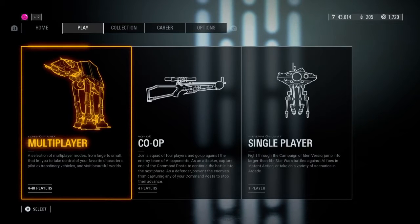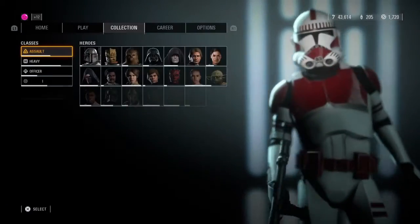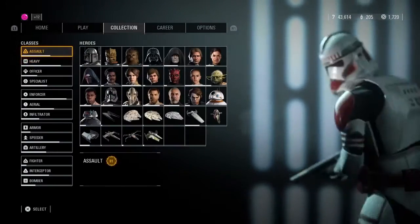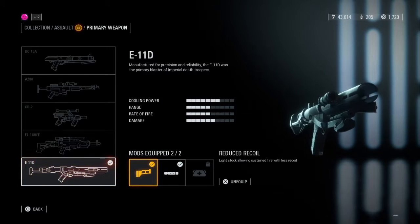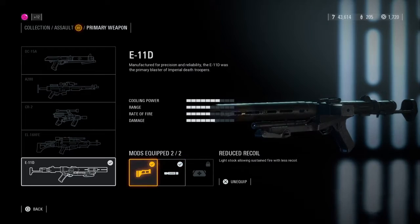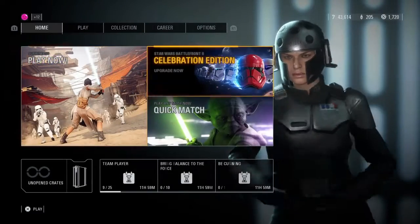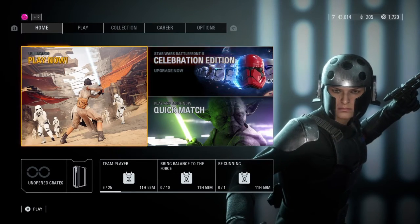Welcome back to a brand new video. Today we're playing co-op, which is basically hard mode. I unlocked the T21 blaster for heavy as well as the E11D weapon for assault. I have some attachments — a flashlight and reduced recoil. We're going into co-op switching between these, and this is one of my first times experiencing co-op, so it's going to be a new experience.